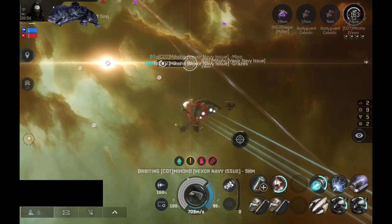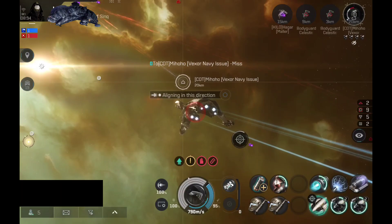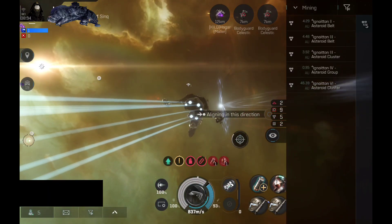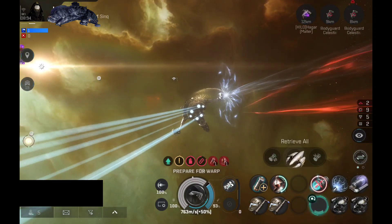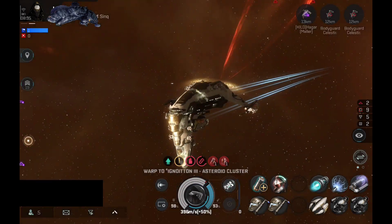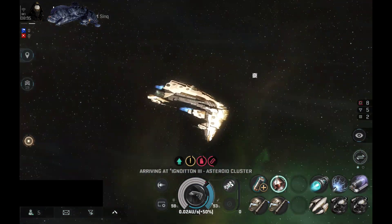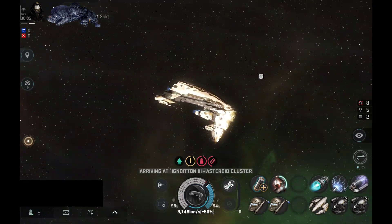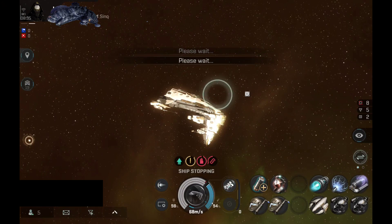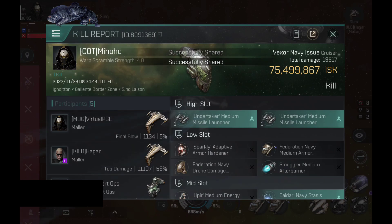The Vexor from earlier in the video came back. We're warping towards it — the Bot Maller is rolling toward the Vexor, which returned for some reason. Looks like one Maller is already fighting the Vexor, and the second Bot Maller is joining in. My friend is using a microwarp drive while I'm using an afterburner since I plan to speed-tank some ships. The Vexor has been destroyed a second time — the Bot Maller is victorious again.